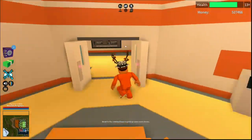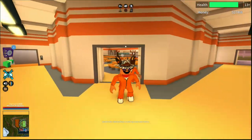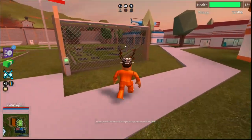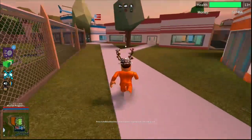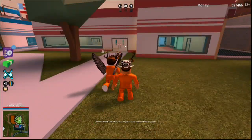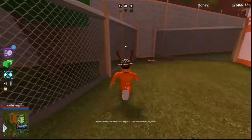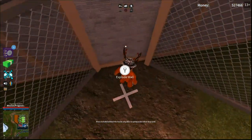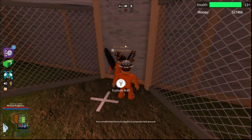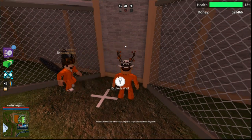First thing you need to do once you spawn in — either downstairs by the prison cells or up here by the cafeteria — is quickly run over to the exploding wall. If you do not know where the exploding wall is, just leave the main building and instantly take a right, and you will see this wall with an X on the floor like there's a treasure chest beneath it.